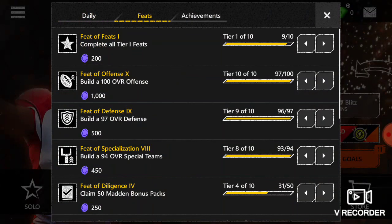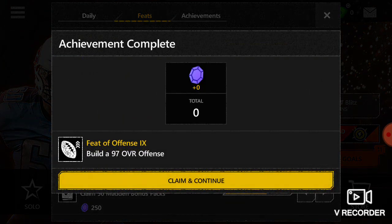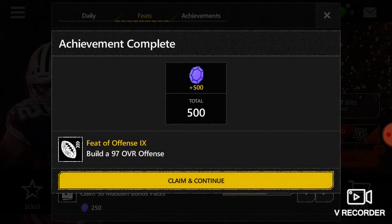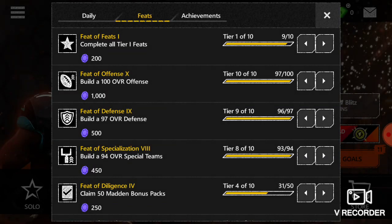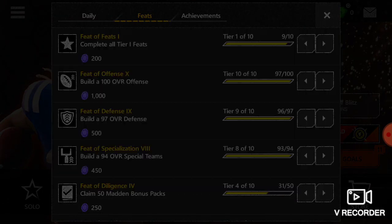I'll go to feats. Oh wow, I get 500 gems — oh no, I shouldn't have used my gems earlier because I just got 500 gems. I would have gotten that 1500 pack, but the 500 gems are really good. I never did the 78s — let's go!